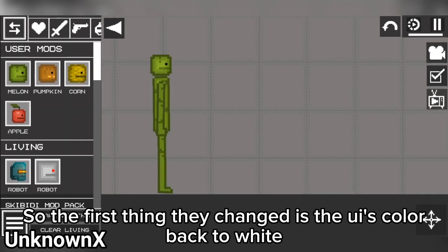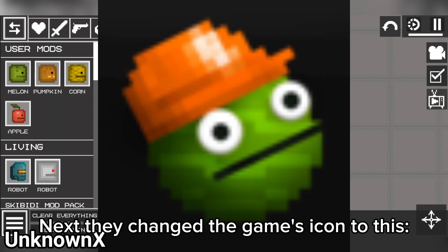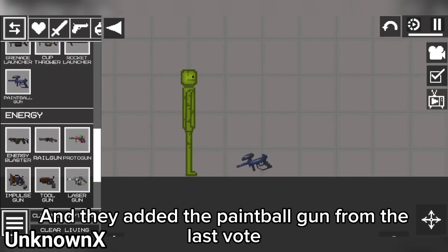The first thing they changed is the UI's colour back to white. Next, they changed the game's icon. And they added the paintball gun from Thelest Vogt.